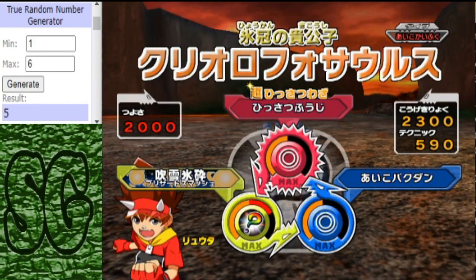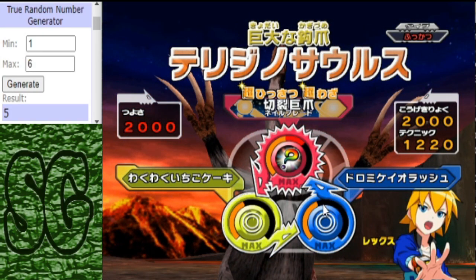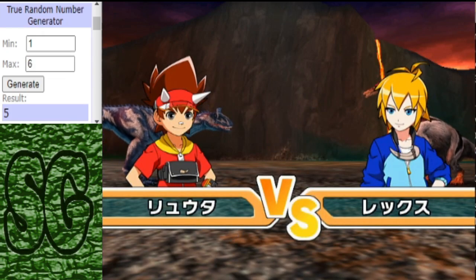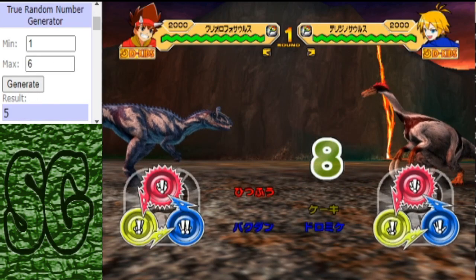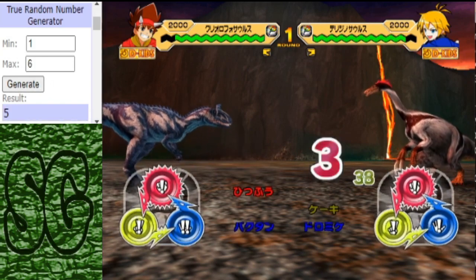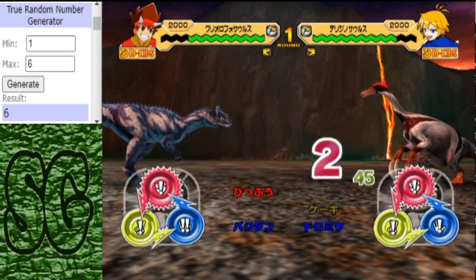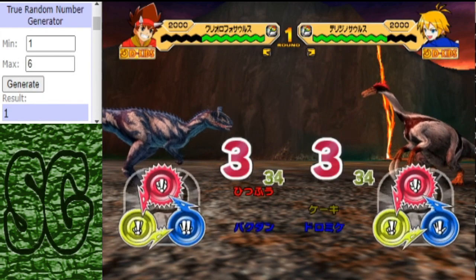Let's move on to round two. Can the fairy even the score, or will the Cryo advance to the quarters? Now I know this moveset — that is Dromeo Rush and exciting strawberry cake. Will we actually see some secret moves from the Cryo? A lot of ties this video.